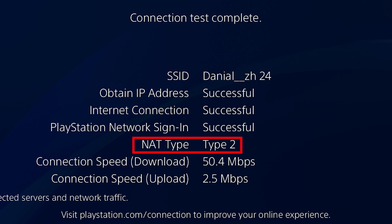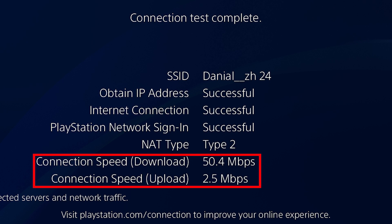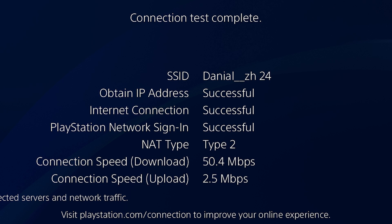Connection speed is also important. Compare your speed on your phone or PC to the speed shown on PS4. If the PS4 speed is much slower — for example, 100 kilobits versus 2 megabits on your phone — there's a PS4-specific issue. Try changing your DNS, as a different DNS can often fix low upload speed. DNS options are listed in the description.